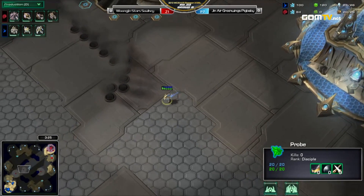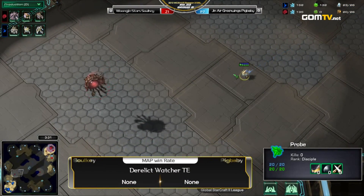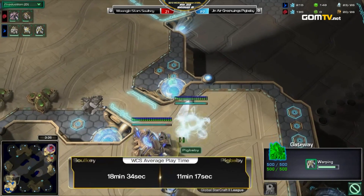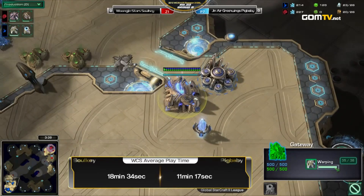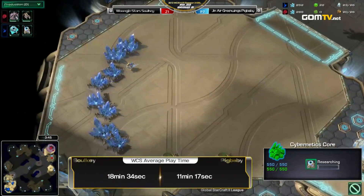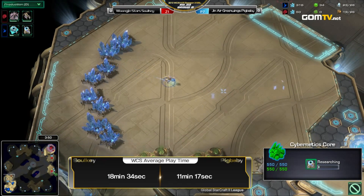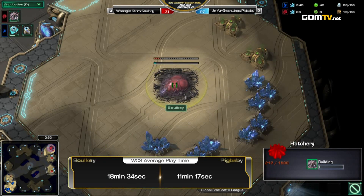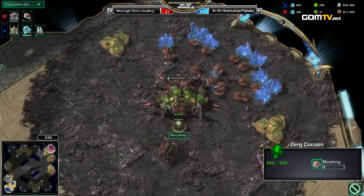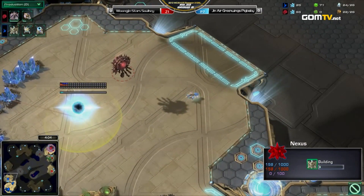He played against Leenock, actually, in the up and downs, and he's playing exactly the same so far as he played against Leenock, although that was Akilon Wastes, a much different map. Scouts late anyway — this is just to check if the Lings are coming. He scouts that far out, and then he makes his Nexus. And against Leenock he went into a quick five, six Phoenixes, harassed a bit, made the third Nexus, and added like twelve gateways. There is some meta stuff Zerg could do if the Protoss only scouts halfway — send the Lings around.